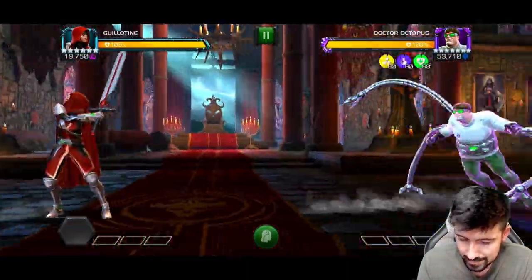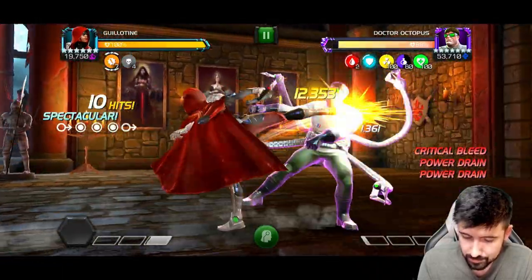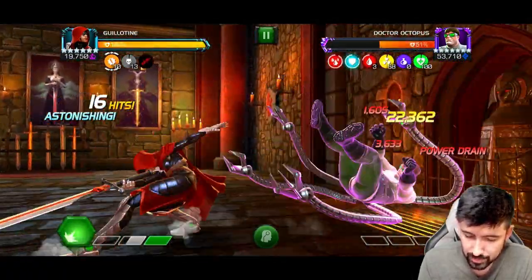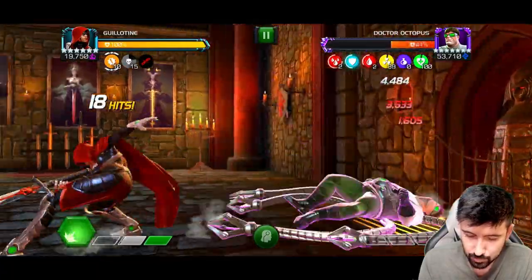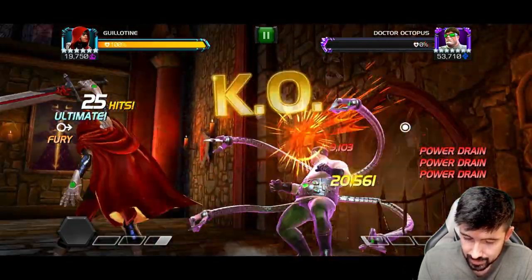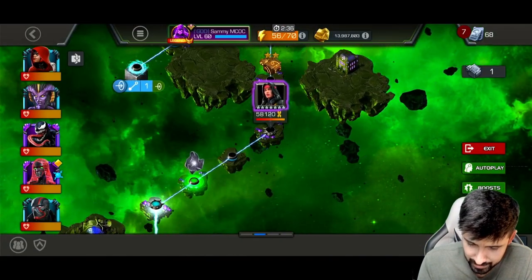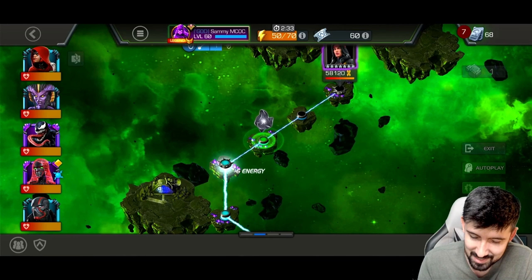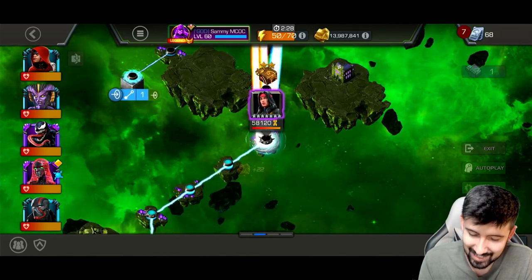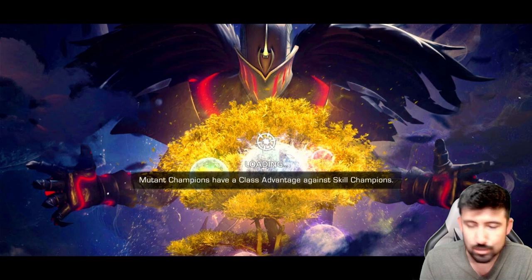Okay, we got Doc Ock next. If you want to get the most out of her she needs max sig — that way if you face a bleed immune opponent you have a 100% chance to put a rupture on instead, and those count for your charges as well. This is just kind of how it works: you walk through the quest. I wonder — there are no cosmic champions on this path, but we'll finish it up and move on, because this is just going to be absolute domination the entire time with how the nodes and her abilities react.